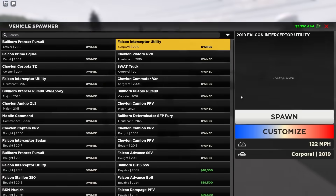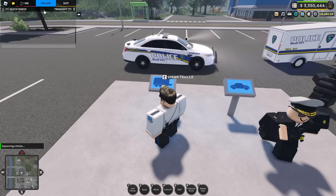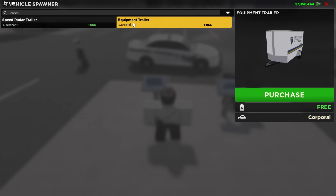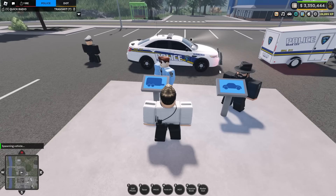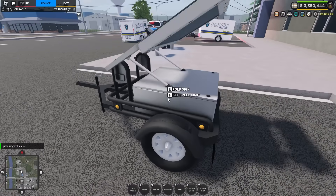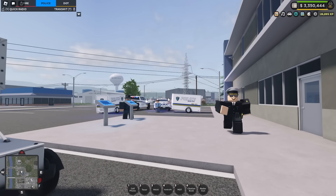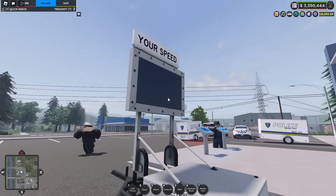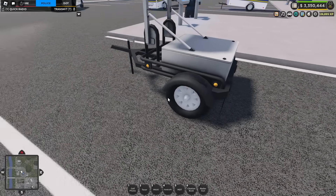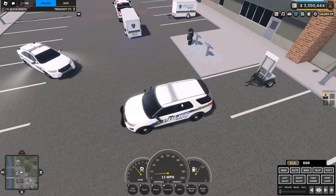The main big thing with this update is trailers. Let's spawn in the 2019 Utility — we've now got a trailer spawn point right next to the vehicle spawn. Currently there are two trailers: the speed radar trailer, which was teased last night, and the equipment trailer. We'll spawn in the speed radar trailer first. It takes up a parking spot beside our car. We can unfold the sign and set a speed limit — say 20 — and when someone drives by their speed will show on the screen. The model is really well done; it's got a license plate and wheels.